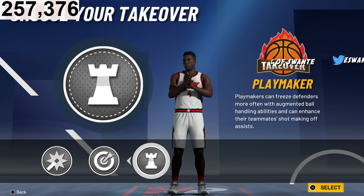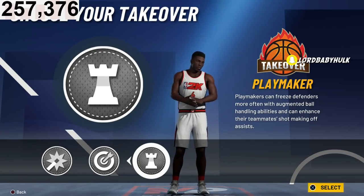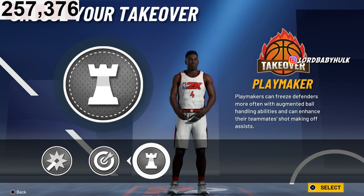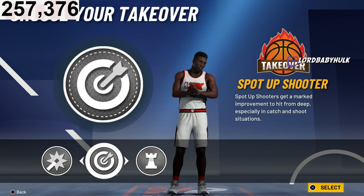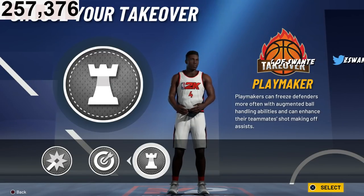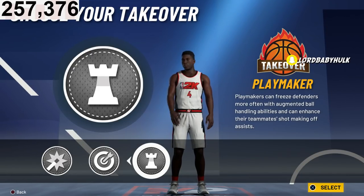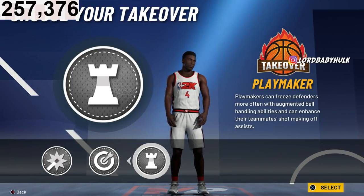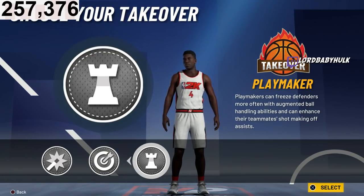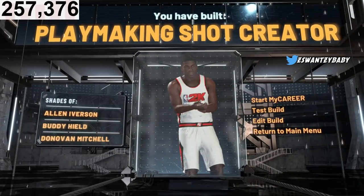If defenders try to play you up high, you're going to get those ankles. If they start spamming you, it's going to be easier to get the three. If they double up, you got the big play. You can make it playmaking if you're a talented IQ player, but if you're a bot, go ahead and pick sharp. By the way, the second build has a unique name — the Allen Iverson build.